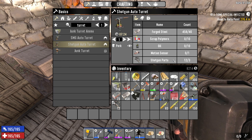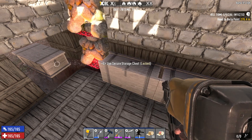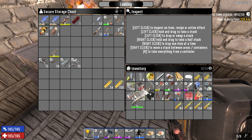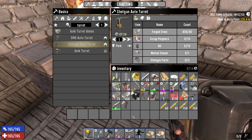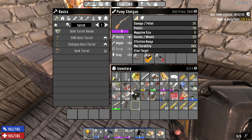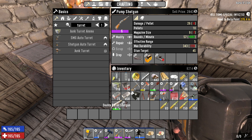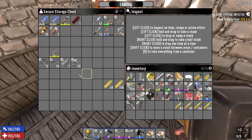Shotgun turret — yeah, each one is three. So I just need to craft motion sensors, have oil, polymers, forged steel, which is all easy. I could also scrap this technically. I really don't need it because I have a quality 6 pump shotgun. If you haven't heard from the last episode — it might have been too loud to hear — I did find this when I was going around wrenching cars. So that was a pretty good find. Three more parts from that — that's a whole other shotgun turret. So that's five more turrets we can make.